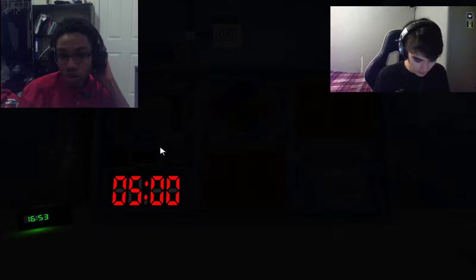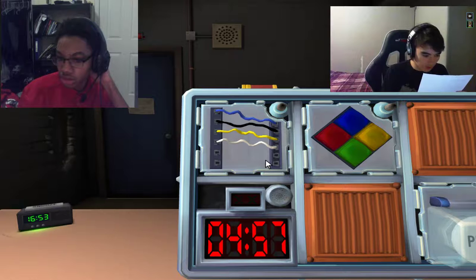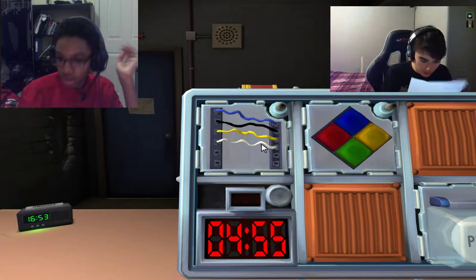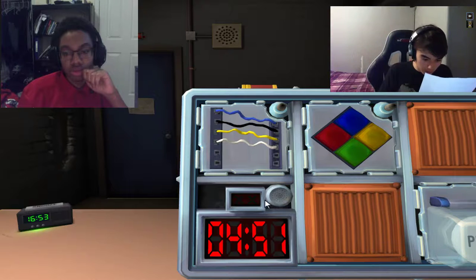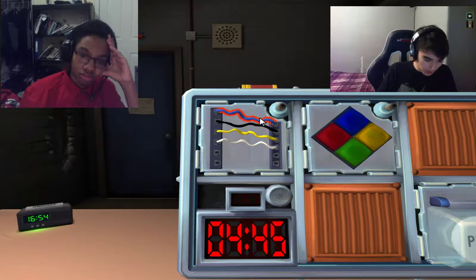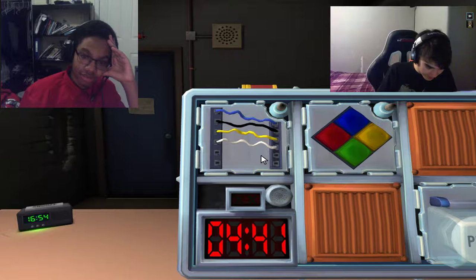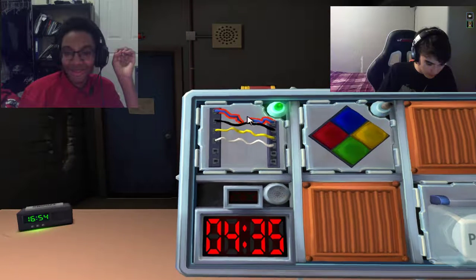First module is four wires. How many red wires? Zero. What is the last wire? White. How many blue wires are there? One. Cut the first one. Why do I memorize that? Okay, the next one - it's Simon Says.